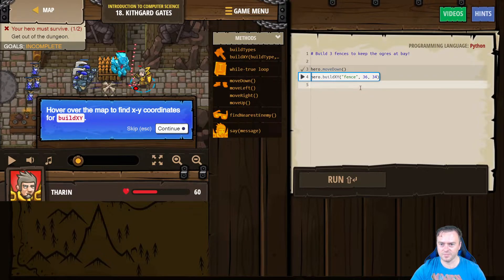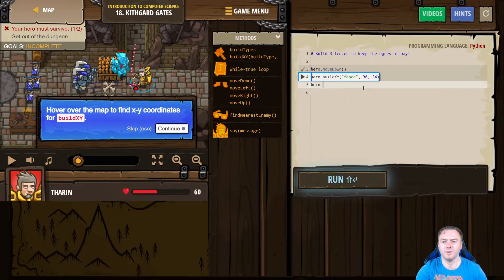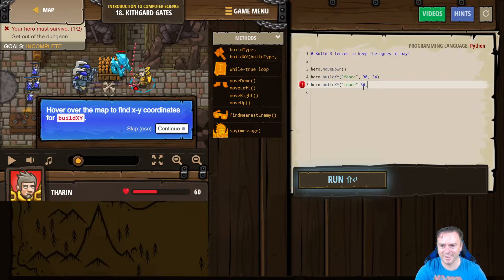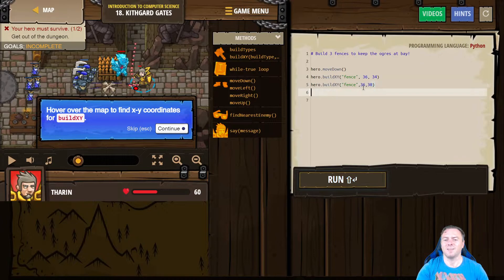So we're going to go hero.buildXY, and then what we want to build is a fence. So parentheses, quotation mark, fence, quotation mark, comma. We're nearly at the end. So 36, 30 — that's that one done.